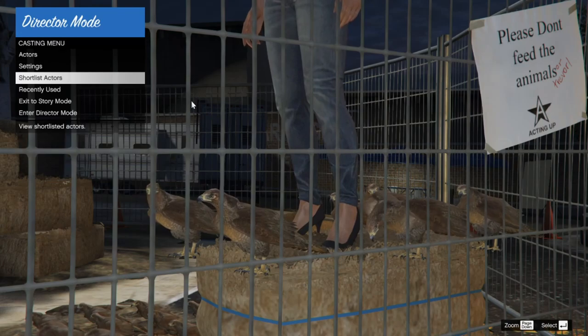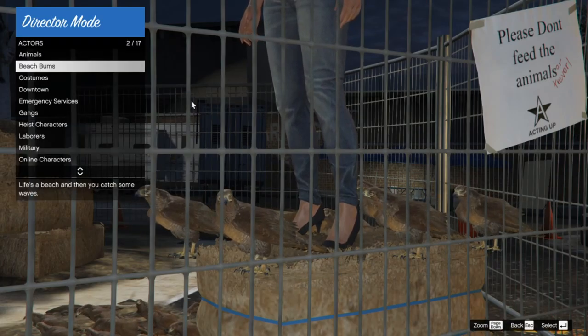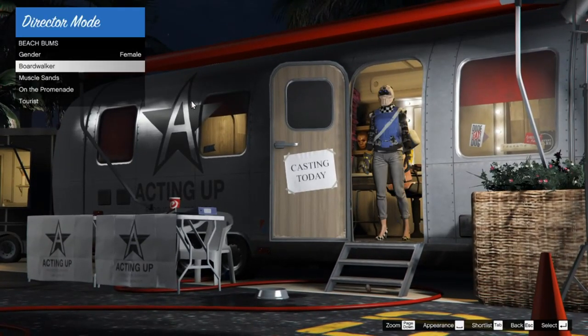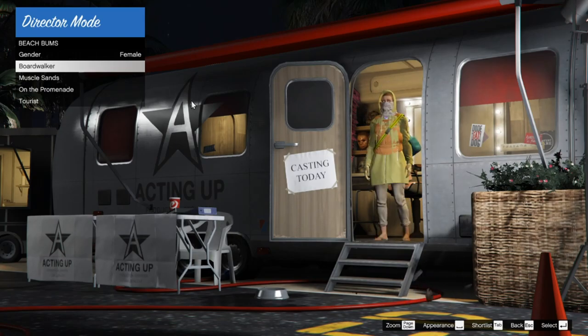Then go to actors, then beach bums. Your character will disappear or change — it won't look like your normal online character. Press spacebar to look at appearance, or whatever that is on controller. Scroll through until you find a cool outfit with a Christmas mask — it has to have a Christmas mask to save it — and some cool checkerboard clothing that you want. If you want to bring it into online, you can't have any blacklisted items like a duffel bag. It has to have a Christmas mask and whatever checkerboard pattern you want.